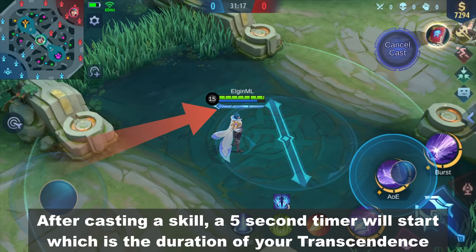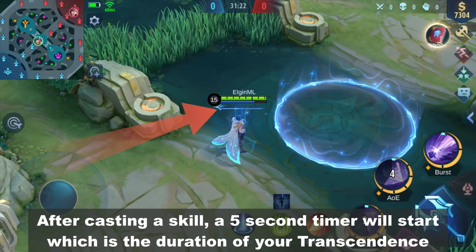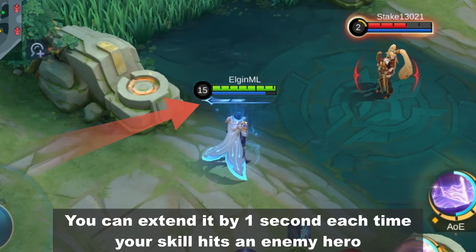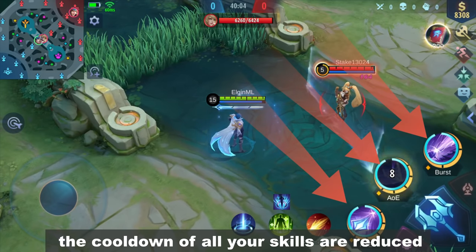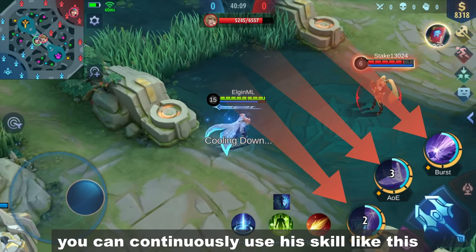After casting a skill, a 5-second timer will start which is the duration of your Transcendence. You can extend it by 1 second each time your skill hits an enemy hero. During Transcendence, the cooldown of all your skills are reduced, and because of that you can continuously use his skills.